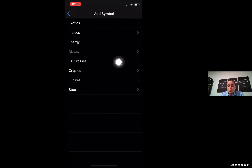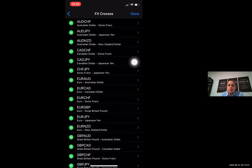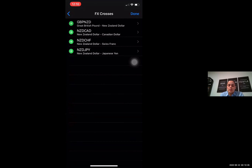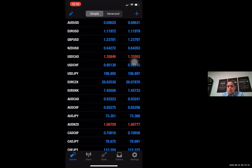Come down to your FX Crosses folder and hit the plus sign next to every single pair. You basically want to keep going until this folder is empty, then hit Done. And now ladies and gentlemen, you have every single one of your currency pairs.